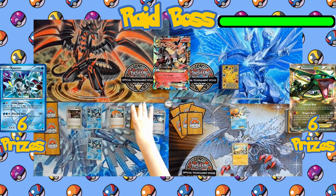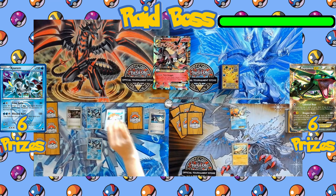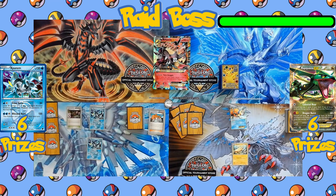The next card played is the Supporter Professor Juniper, letting the player discard their entire hand to then draw 7 brand new cards. We see the Water Energy coming down into the active Kyurem, followed by the item Colress Machine letting the player search their deck for a Plasma Energy to attach to any other Team Plasma Pokémon.